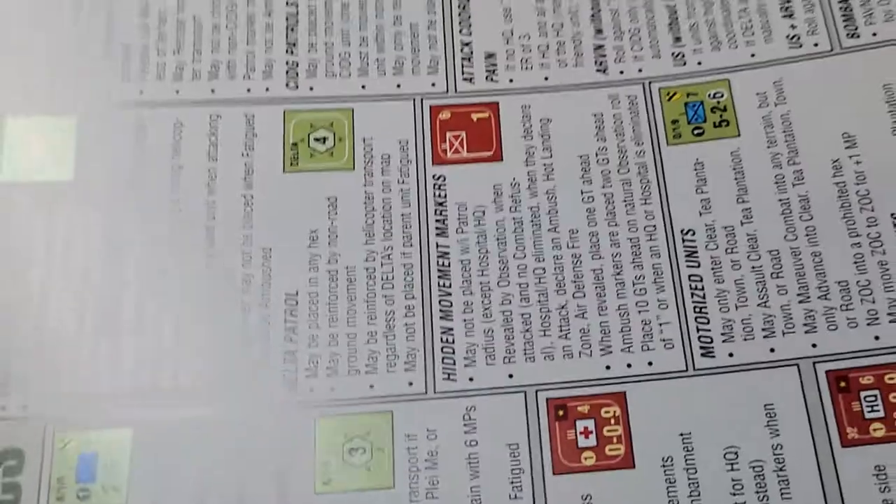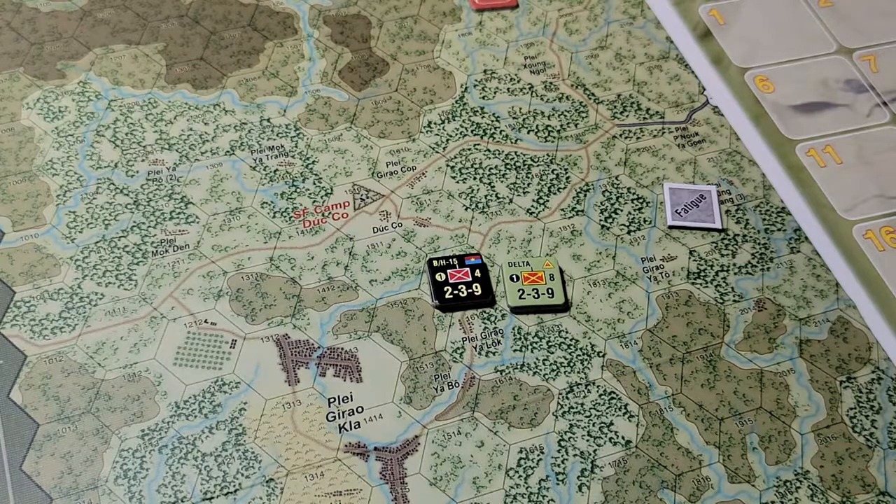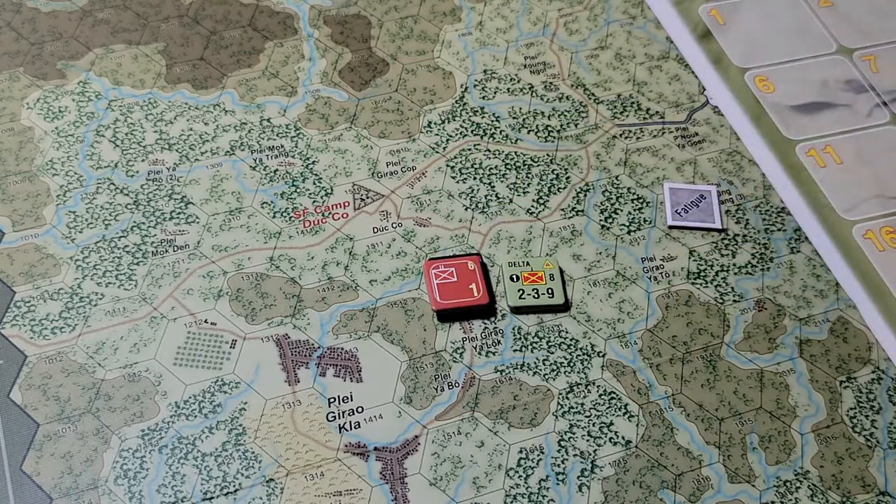There are a few extra rules in there for units other than Delta Force, so check your crib notes. But that is the gist of it and how you want to try to expose hidden units. Thanks for watching — a nice, tight, short video.